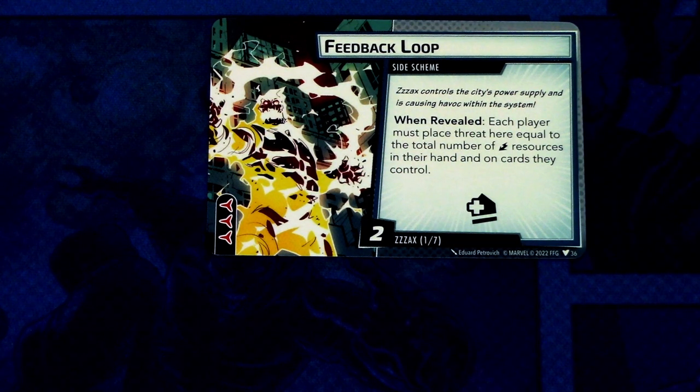As with Nova, we also get an extra encounter set in this pack — the Zuck encounter set. The first card is Feedback Loop, a side scheme: when revealed, each player must place threat here equal to the total number of energy resources in their hand or on cards they control. It has an acceleration token icon, comes into play with two threat, and has three boost icons. If you have a bunch of energy resources in hand or in play, this side scheme can get a lot of threat on it very quickly.